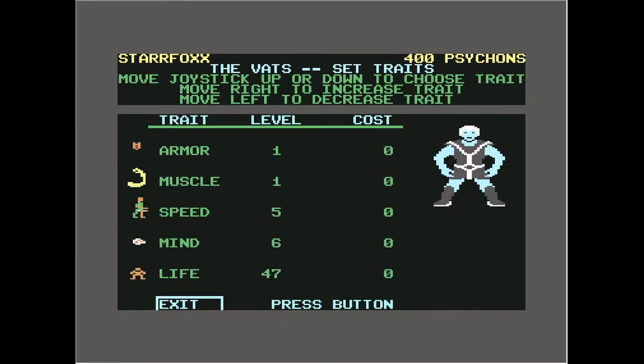Hominid — we'll get this guy. Move joystick up or down to choose a trait. Move right to increase a trait. I don't know how many we've got. Can't go any further than that. We've got his muscle up. We've got his speed up. Mind — can't go any further than that. We've got to be careful. We want to make sure we have some money for weapons or something. I don't even know how much those are going to cost.